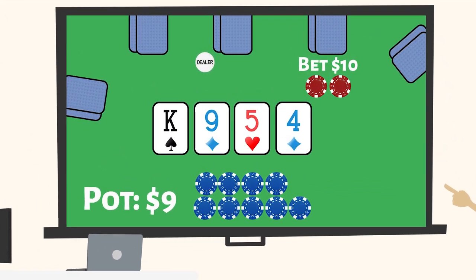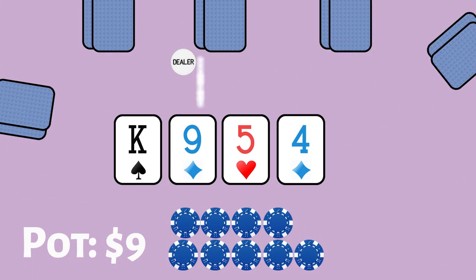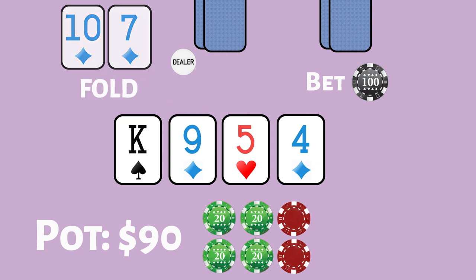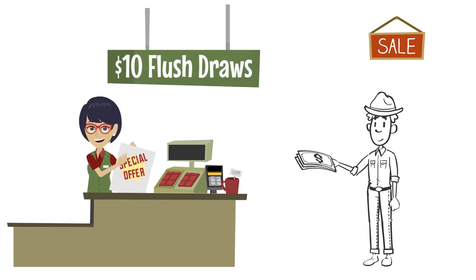To demonstrate the error in judgement here, simply reimagine the scenario with larger bet sizes and larger pot sizes while keeping the ratios the same. In this situation, when the same player is on the turn with a weak flush draw, they snap fold facing a hundred dollar bet into a ninety dollar pot. When the bet was 10, they gladly flick it in.